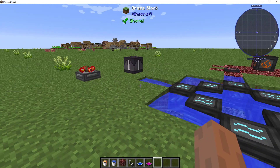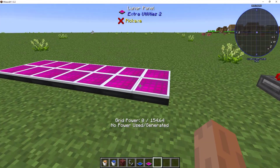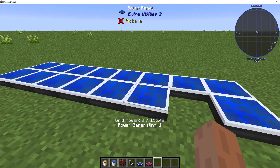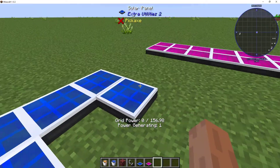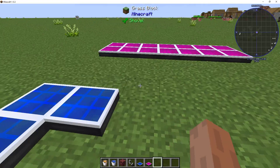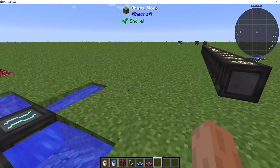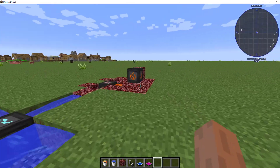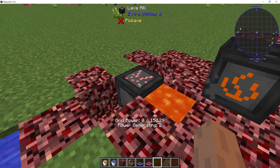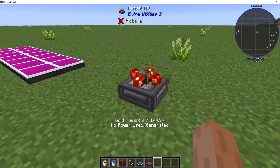Now here you see the classic ways of generating stuff. You have your lunar panels, which of course aren't generating because it's daytime. The solar panels, which are getting one per tick. And then we're going to the water mills and the windmills. Here is your fire mill and your lava mill and your dragon egg, and of course your regular generator.